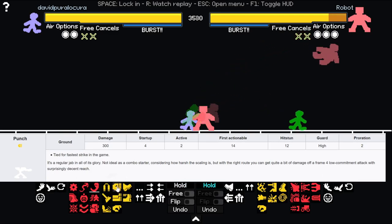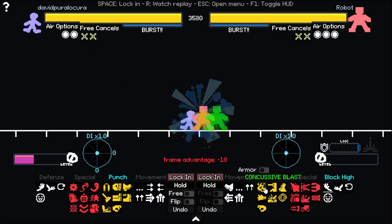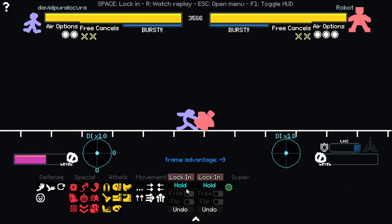After uppercut at close range, one of your best moves is punch. It is one of your fastest moves and it wins against everything, but it loses against grab and block. And if the person rolls, it's so fast that you're still positive, and you can just follow up.